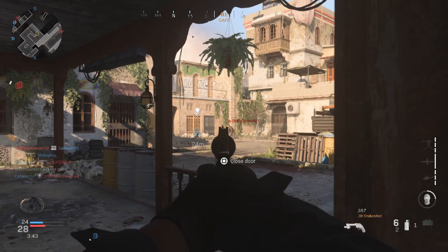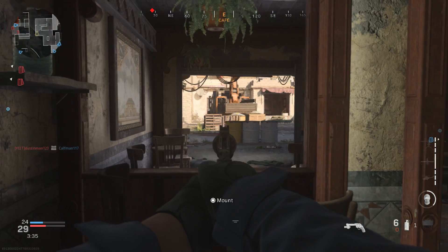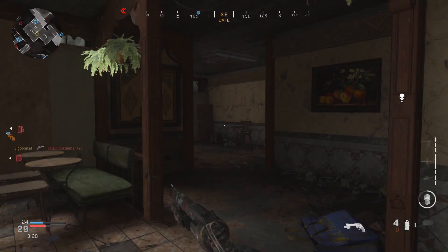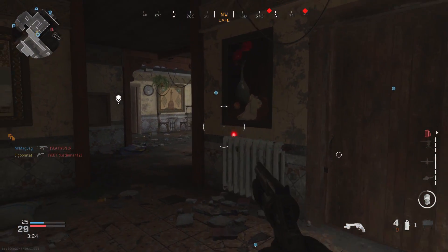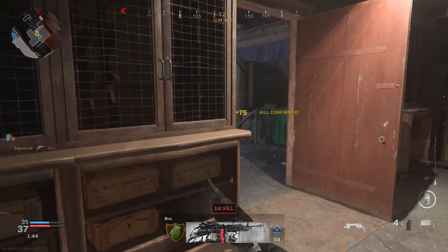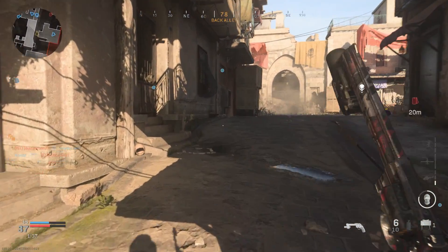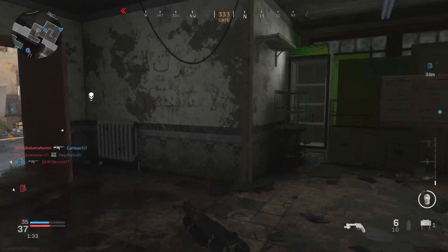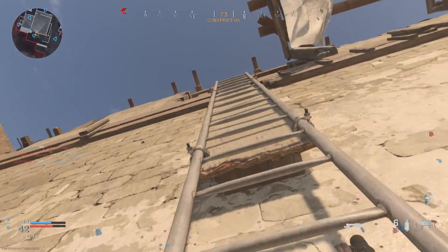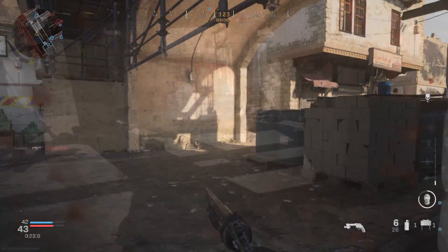For the last attachment I recommend the one milliwatt laser, which helps with sprint-to-fire speed — very important in this game. You could run the green lasers if you choose, but I personally don't prefer them because they give away your position. You can see your little laser flying back and forth in kill cams, which is frustrating, so I'm sticking with the one milliwatt laser. Overall this gun is a blast to use and it's honestly become one of my go-to guns. It's kind of ridiculous, but it's so much fun and you're fast on your feet because it's a pistol.